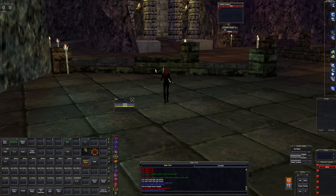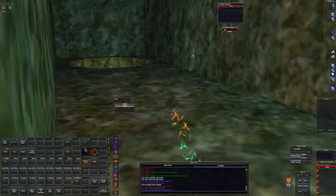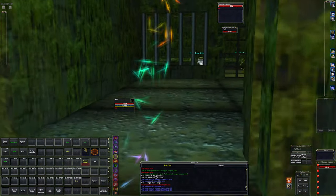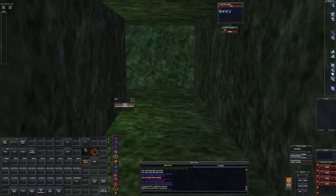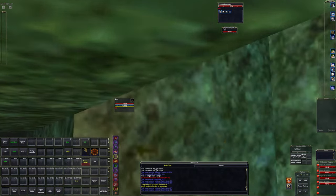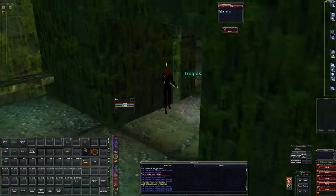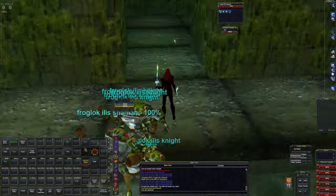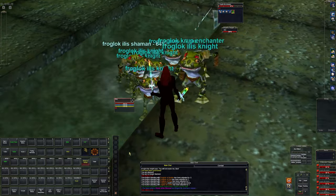My bard doesn't have any swimming skills so it's quite a slow swim, but it's a very short time in the water. Typically I go over here first, grab all these guys - hopefully she doesn't riposte anything. We're already getting summoned by something and now we're getting stunned, so we're going to go ahead and kill everything now. That's the only reason I ever stop - if I get summoned.